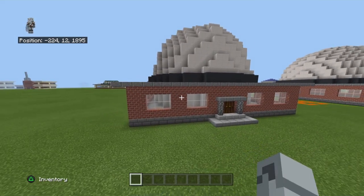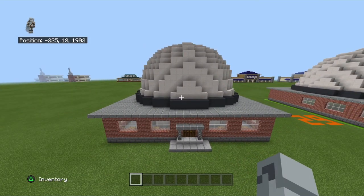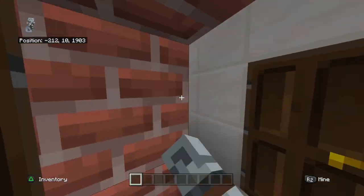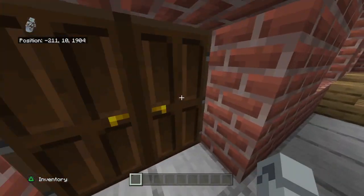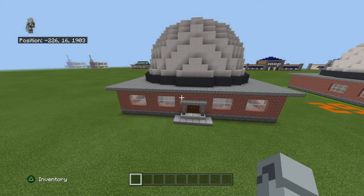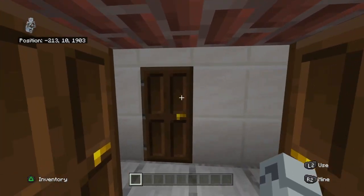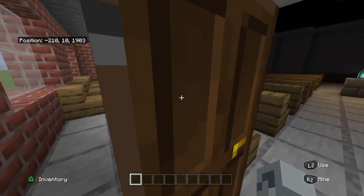Inside there isn't much space for other things because I underestimated the sheer size of how big the dome is on the actual building. There's like no space right here, so what you might want to do — you don't have to — is push out all the walls by at least one block. You could also just make this a direct entrance and not have it gated off or something.